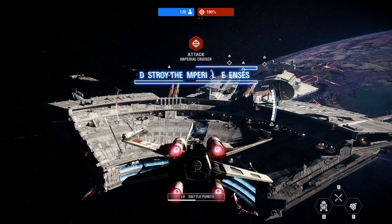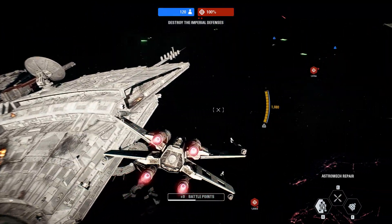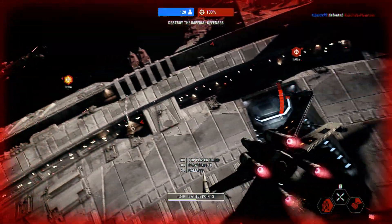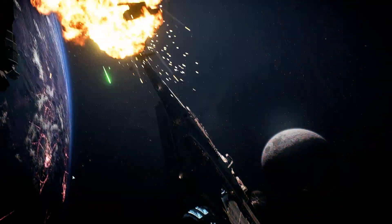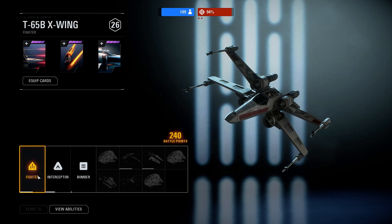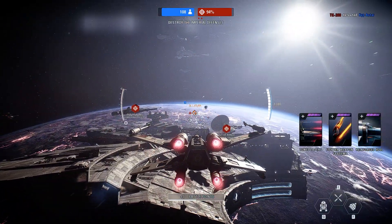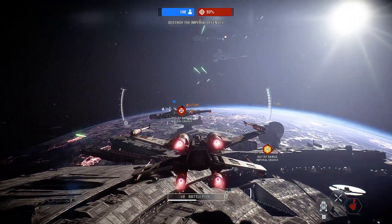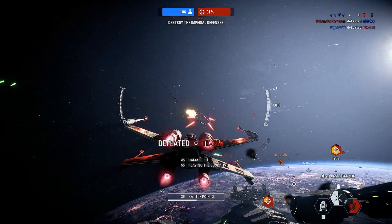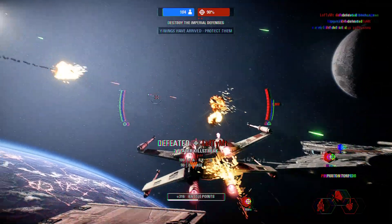Shields up. Imperial cruisers are defending the docks. We need them taken out. The enemy's got you in their sights. The enemy's got you — entering the fight. You had him! The Y-wing squad has joined us. Cover the flank before the bombing run. Stay alert!